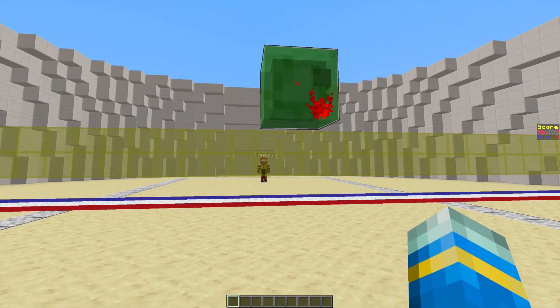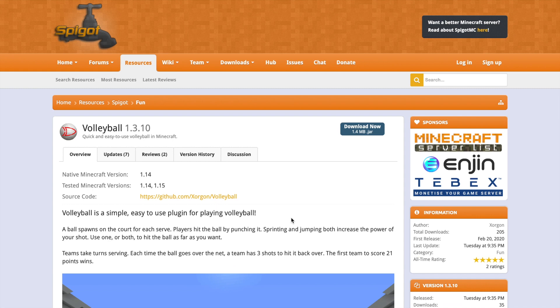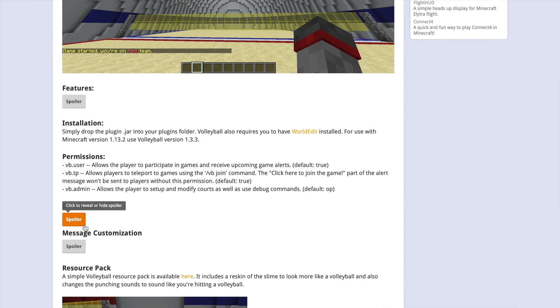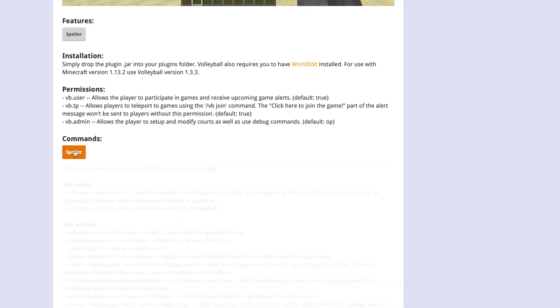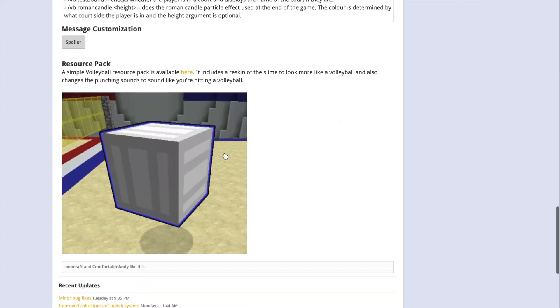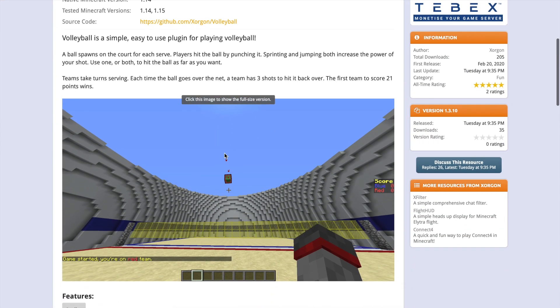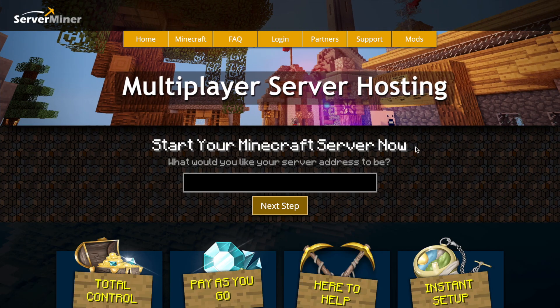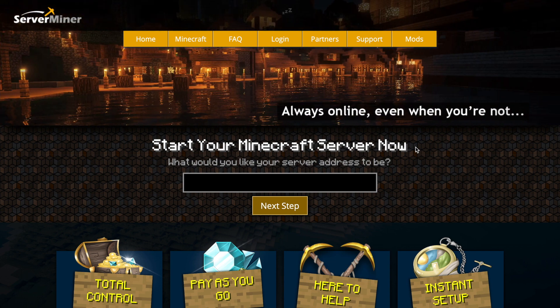That's pretty much everything in the plugin — there isn't much in the config file so we won't bother looking in there. This is the Spigot page — there was an update very recently on Tuesday, it's working for the latest version of Minecraft, and the Spigot page has loads of useful information to help you set up the plugin. If you need help, contact the developer. Overall this is an absolutely fantastic plugin. If you want to download it, head to the Spigot page, and if you need a server to host it on, check out serverminer.com for the best and cheapest hosting around. Subscribe, like, comment, and I'll see you next time.